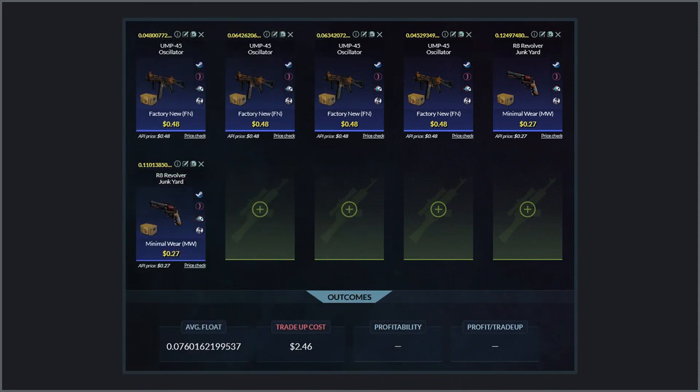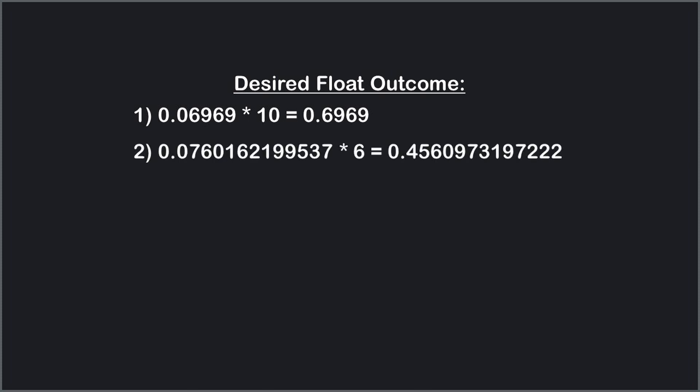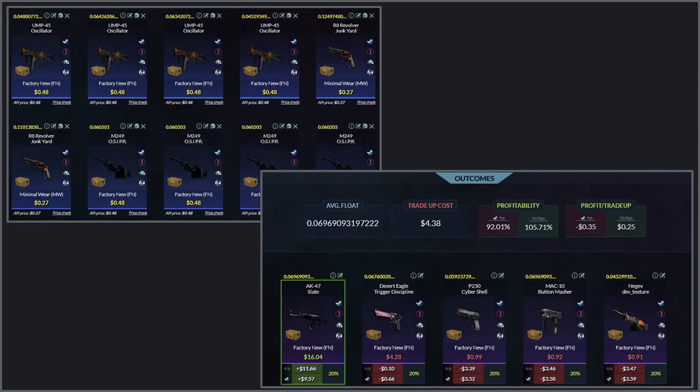The process I found that's easiest to craft specific floats is to first pick up around five to six skins you'll need for the trade-up contract, not worried about the specific final float at this point — just trying to keep your overall average input float in the ballpark. Say we picked up these first six skins from the Snake Bite collection and our average input float is currently 0.07601. Then it's essentially the same steps we just covered: first, multiply the final output float you want by 10, so we end up with 0.6969. Then take the overall average input float of 0.07601 from the six skins already purchased and multiply that by six. Subtract that from 0.6969 and divide the result by four for the average float you need from each of the remaining four skins. It's unlikely you'll find four skins on the market with exactly the 0.06203 float you need, so pick up a couple more skins as close to that float as you can find, then run the formula again to see what the final one to two skins' floats need to be.